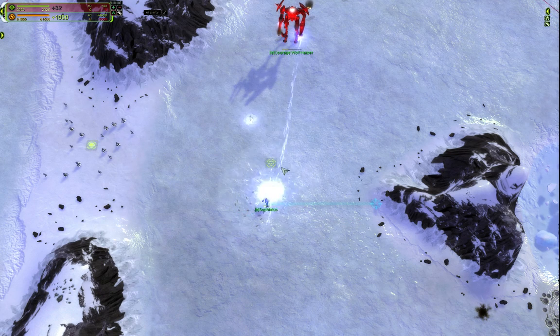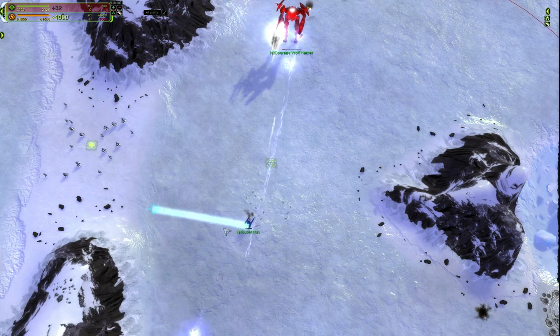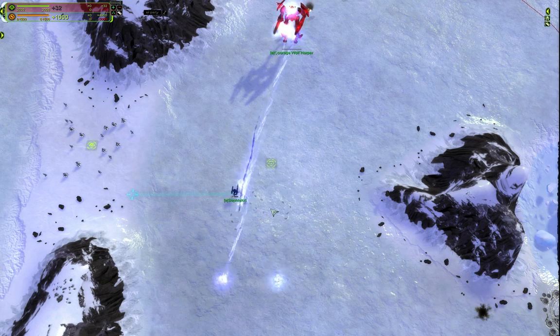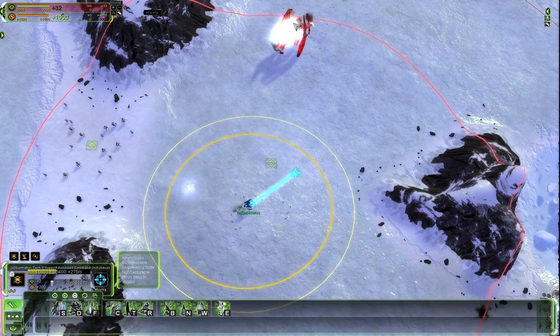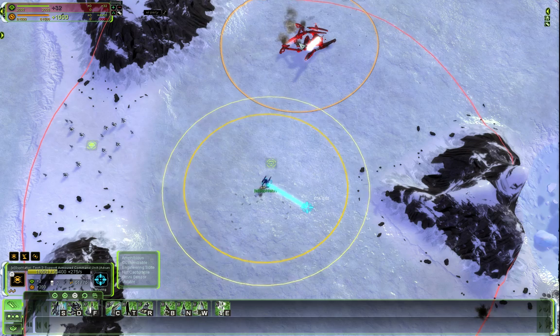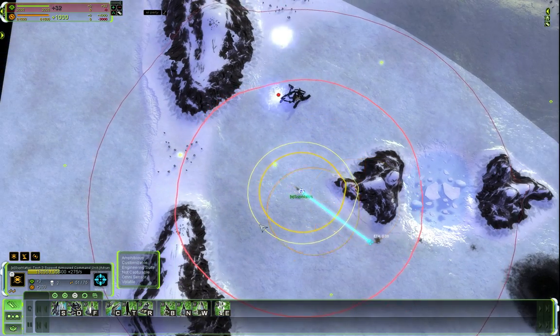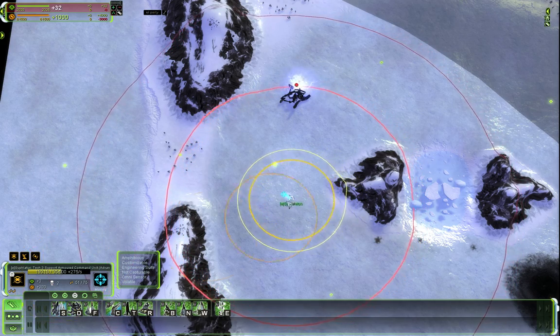Getting hit by the slow one is kind of deadly, and getting hit too much by the damage over time weapon is also not good. As you can see I am simply moving the support ACU in small circles, and this is how I am avoiding most of the fire. I am also just in range of the enemy weapon, so I am not getting too close — otherwise dodging would be harder. And you can see the support ACU survived with like a third of the HP.